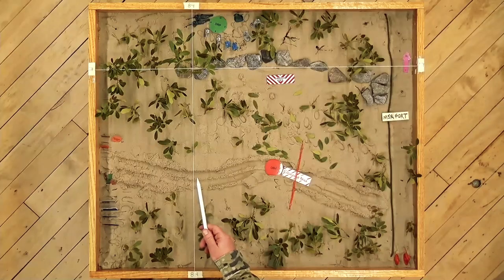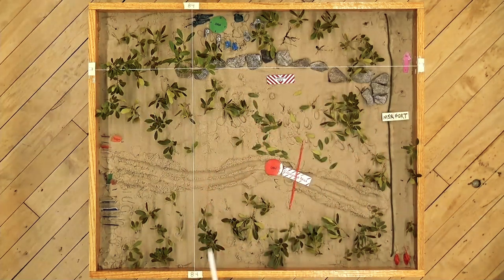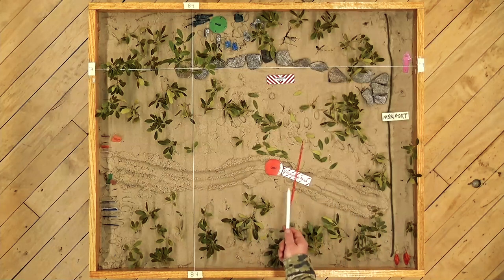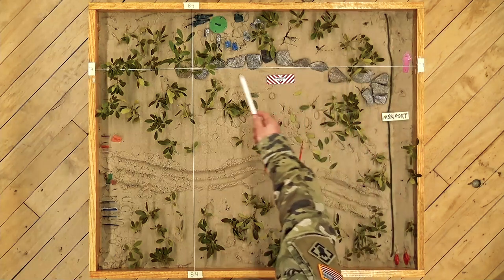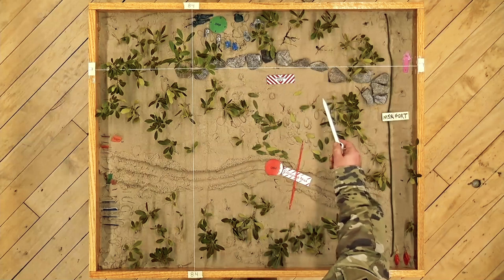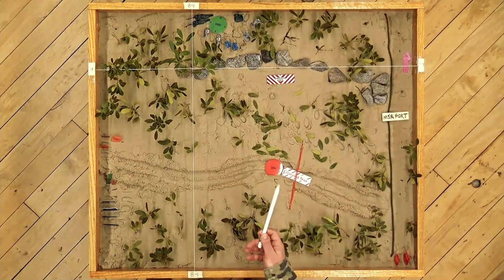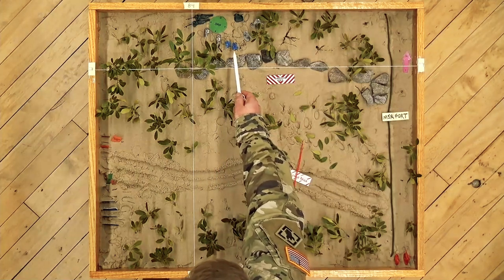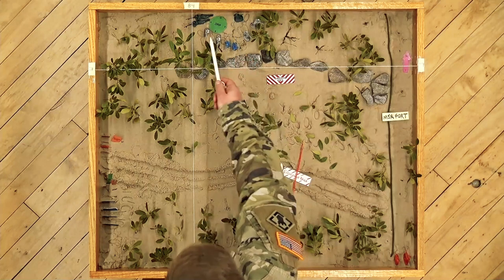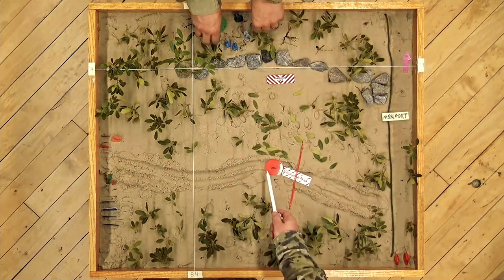To orient you to the terrain model: to our north, we have the 9-7 grid line. To our west, the 8-4 grid line. Over here in the east, MSR Fort runs north to south. On the southern edge, we have an unimproved trail that includes our objective and the engagement area. Just south of the 9-7 grid line, we have an unimproved route in addition to a large open area that we're going to have to cross while moving from the ORP to the objective. Everything in green represents vegetation offering cover and concealment. In blue, you can see the platoon leader and the RTO. In green, the platoon sergeant. In silver, these represent each of the four individual squad leaders. Now we're going to move from the ORP to the objective and conduct the leader's recon.